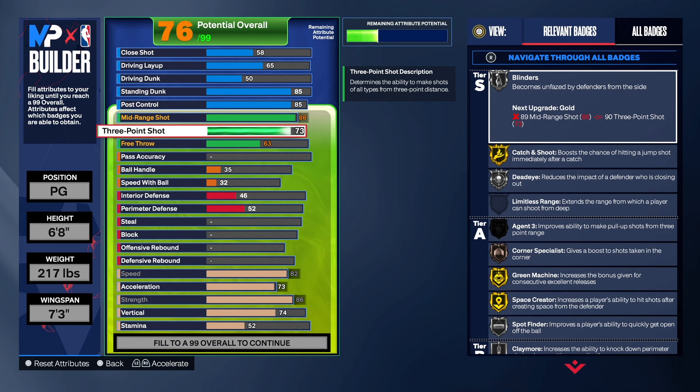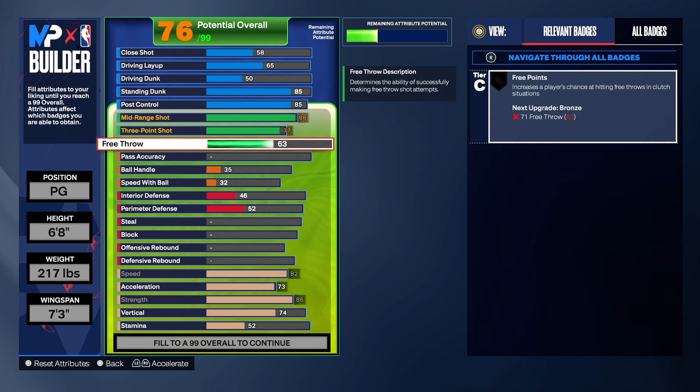As far as the three-point shot, we're going to get that up to 77 — that does allow us to get some pretty decent three-point shooting. But the name of the game this year is high mid, low three — simple as that. For me, that's kind of the secret weapon. You can have a high three if you want, but when you got high mid and low three, I seem to make more shots with a build like that.